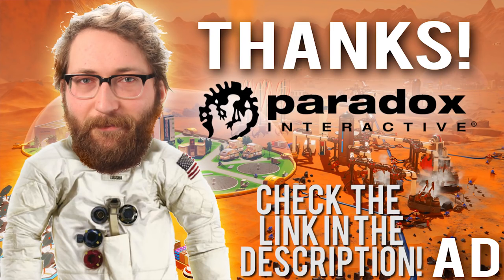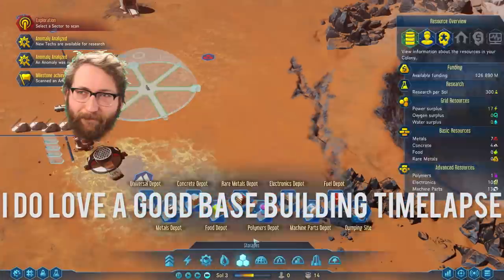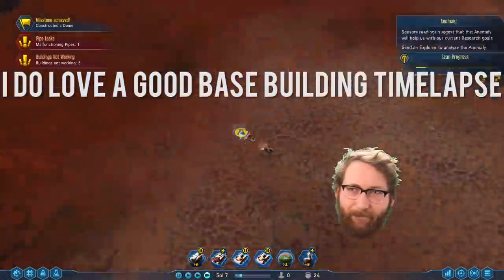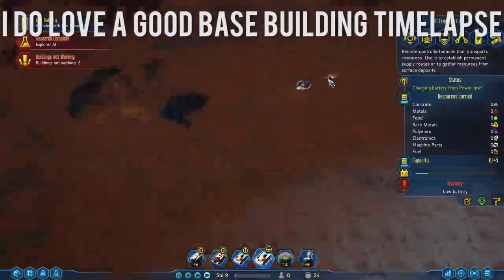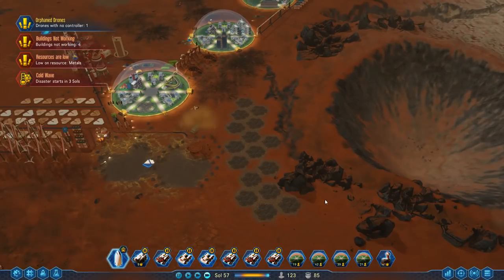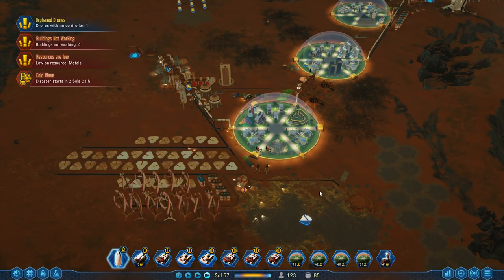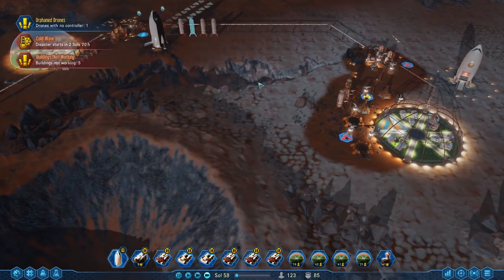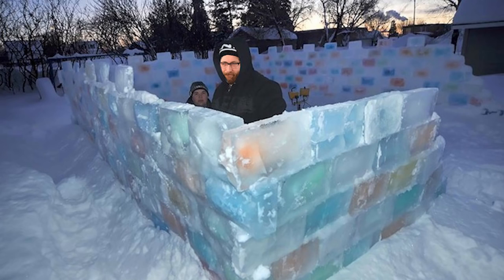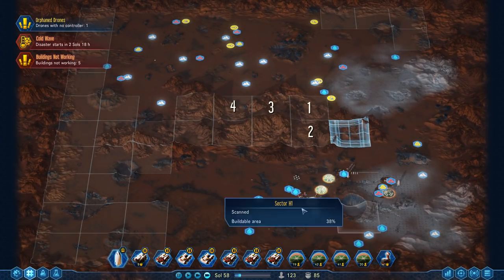Thank you to Paradox for sponsoring this video. So here we are, we're back on Mars again. We are zooming around — the colony has grown quite substantially. We have a whole host of domes set up, including the Ice Fort, which seems to be a bit of a mess. You don't want to live over here in Ice Fort; it is constantly getting frozen. It turns out ice is a massive problem on this map.